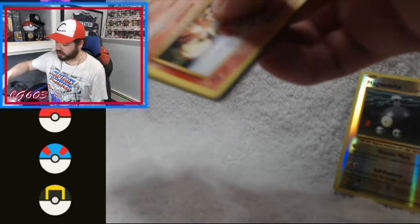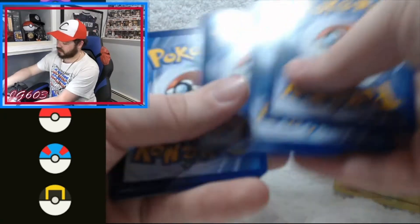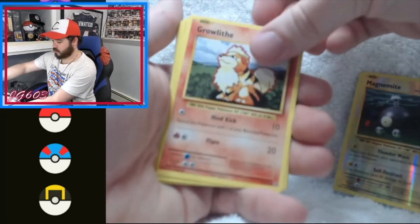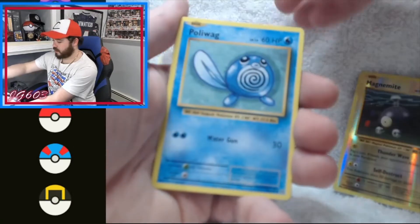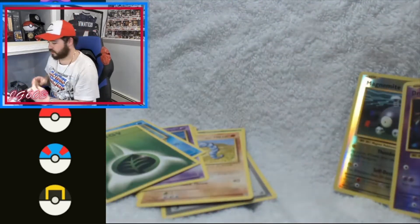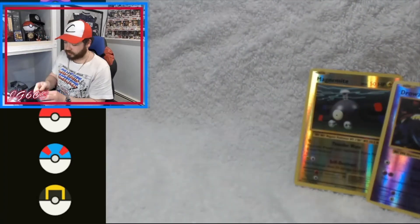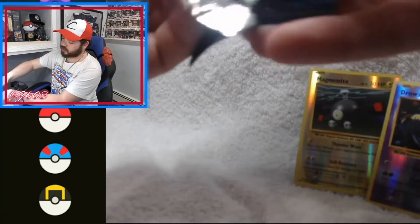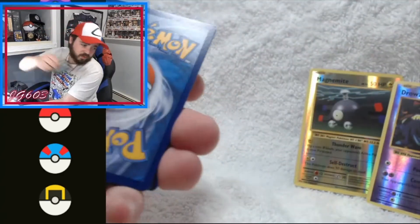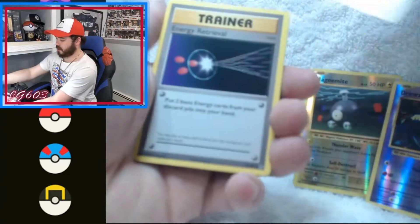I'm really looking forward to them doing some kind of reprint for some of the other sets — another green code card. Whether it be Team Rocket, I think it'd be a fantastic reprint, maybe Jungle or Fossil of course. Ralts, Onyx, Nidoran, Poliwag, Leaf Energy, reverse holo is a Drowzee, and an Arcanine as the rare. Nothing much going on in the early sledding, but appreciate you all coming through.